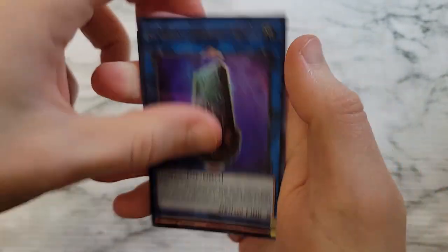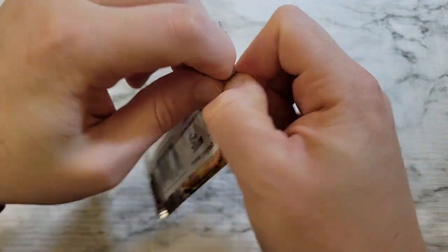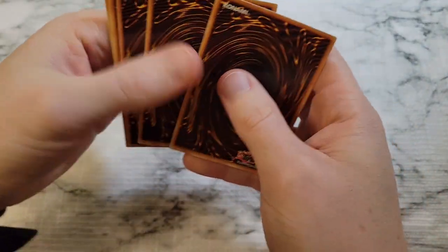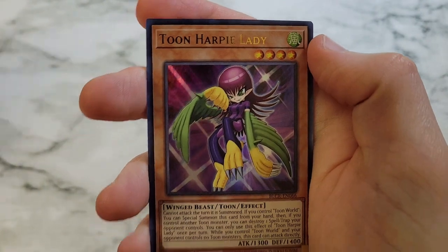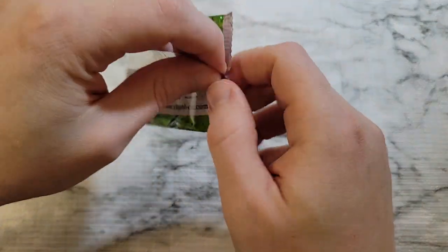We got G Golem and Advanced Crystal Beast — three packs to go. Trying to get some magic happening here. We got Doodle Book, Dynabase, Number 2 Ninja Shadow, Harpy Lady, G Golem, and Crystal Heart — two packs, two chances.